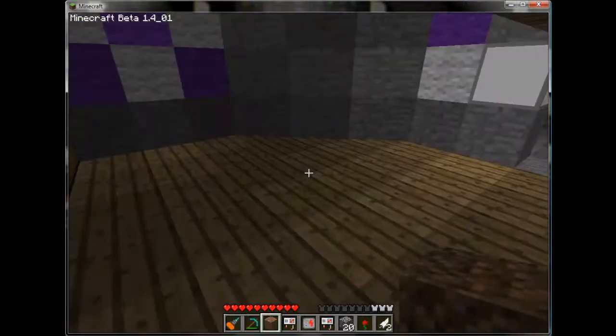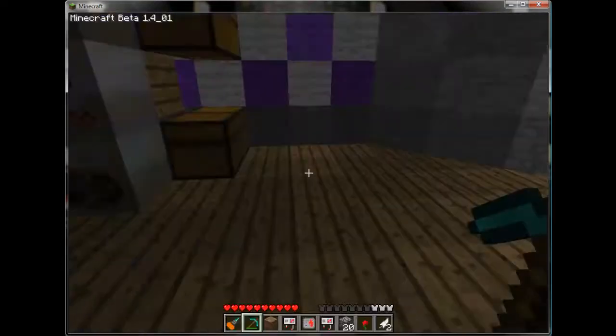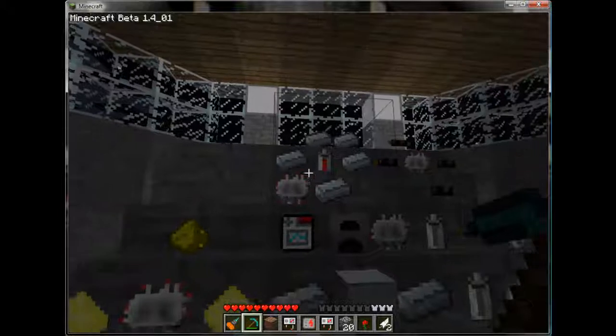Mining drills have a charge on them. They use energy every time you use them, and once that runs out you need to charge them back up. We'll get to that shortly.